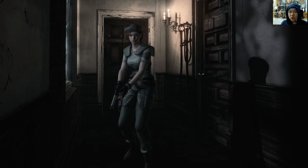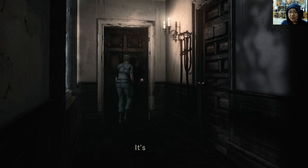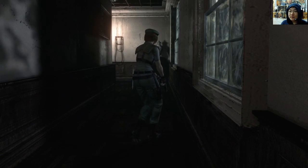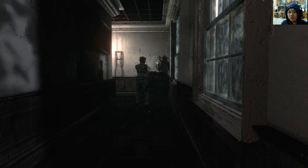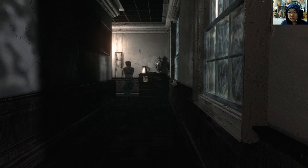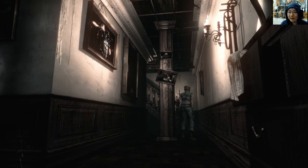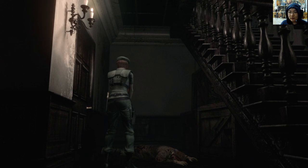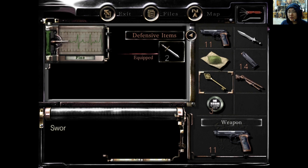Hey guys, welcome back to Resident Evil. We are continuing to explore the Spencer Mansion. This is called Emblem of Armor, continuing from last time. This game is a little tough to get back into — not because I'm not looking forward to playing more of it, but after a day of not playing, I pretty much forgot where I was and the layout of the mansion. I took some time to familiarize myself and got a few more items like a broken shotgun and some more increments.